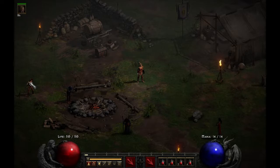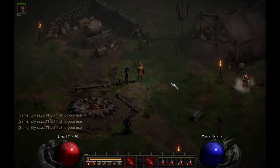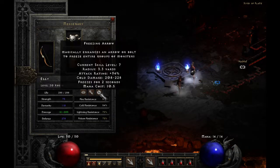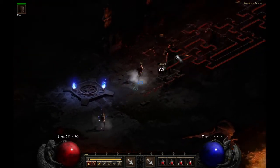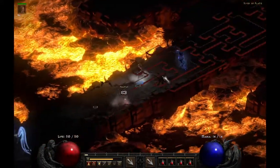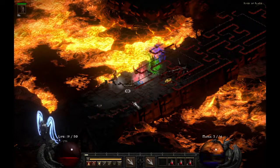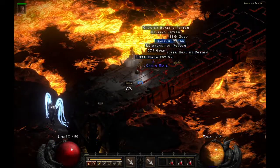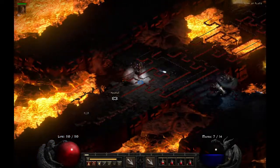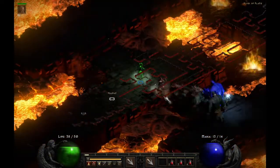So I am going to equip her quickly with some low level gear. She's level 30. I'll give her the Insight, Stealth, and Lore. At the moment, I am using the Cold Rogue. We'll just let her do some killing. As you can see, she is definitely holding her own with me.